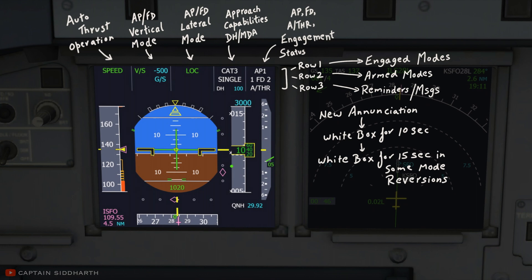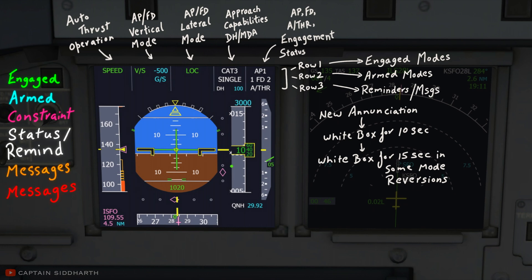FMA modes are displayed in different colors. Green indicates that the mode is engaged. Blue indicates that it is armed. Magenta indicates that the mode is armed due to FMGS constraint. White indicates status and reminders. Amber and red indicate special messages.